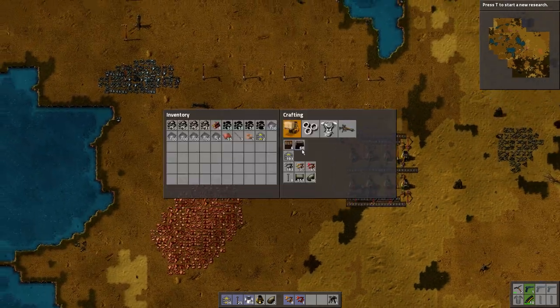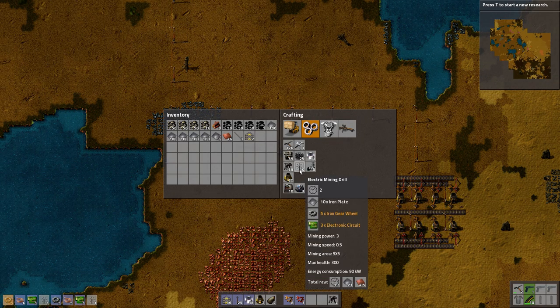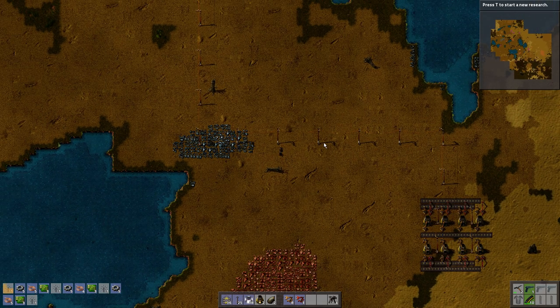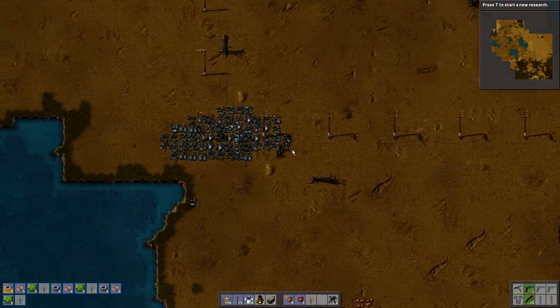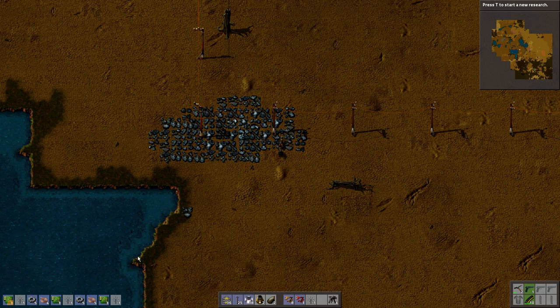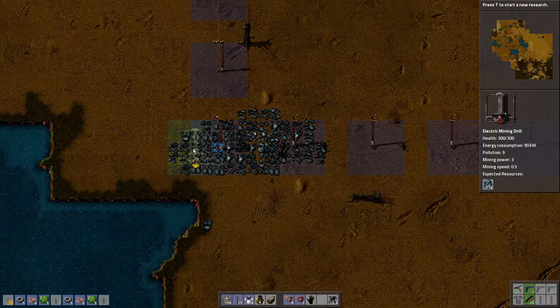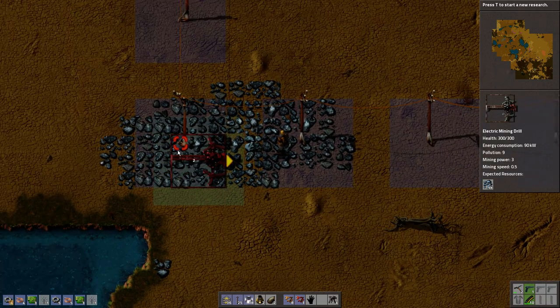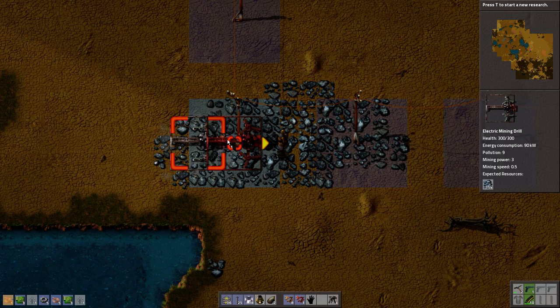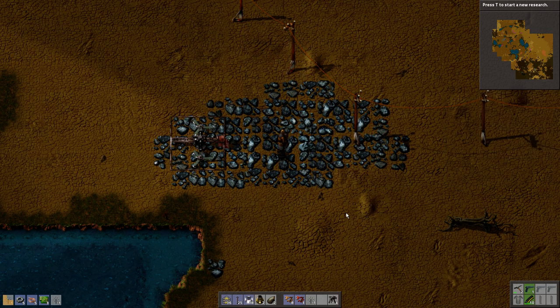So let's make some mines, shall we? Let's make four — whatever. Make four mines. These electric miners, they're really nice. I like them. Pretty much stuck with them for the rest of the game as well. Put you there. I know it's not equal anymore but that's fine.